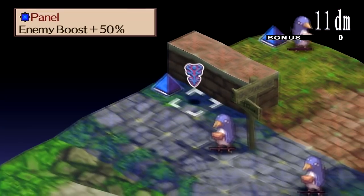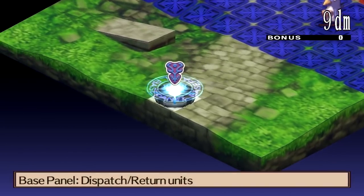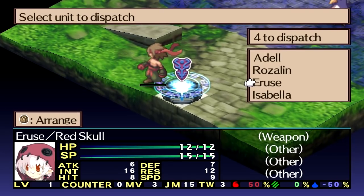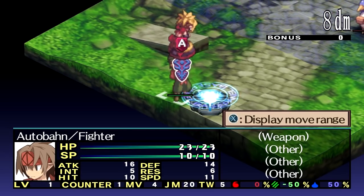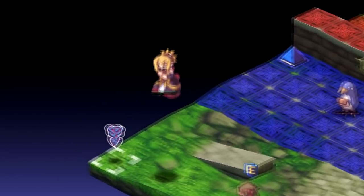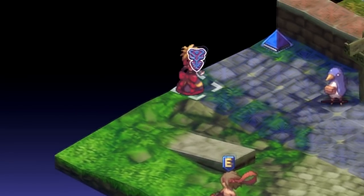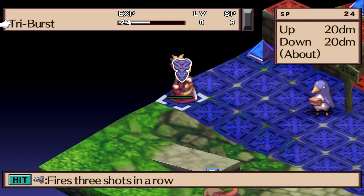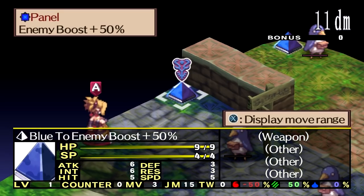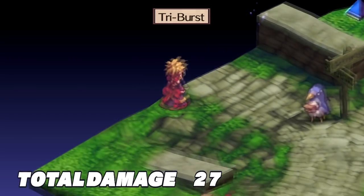I want Rosalind to destroy that geo-symbol there. Let's bring out my fighter and Rosalind and lift her up. Can I throw her any farther? Nope, that's about it. So now I want to get in range of the geo-symbol and use Triburst on it. One thing I forgot to mention about Triburst is that unlike the first game, it's not Ice Elemental.